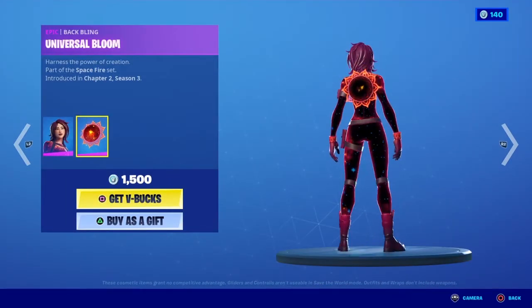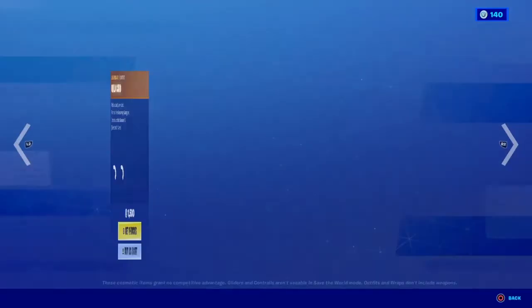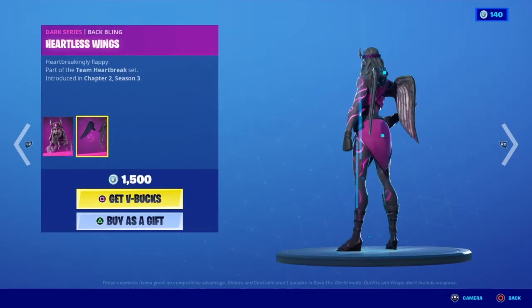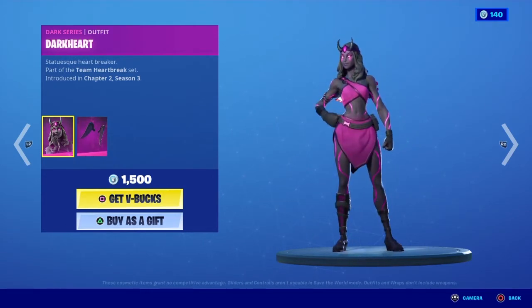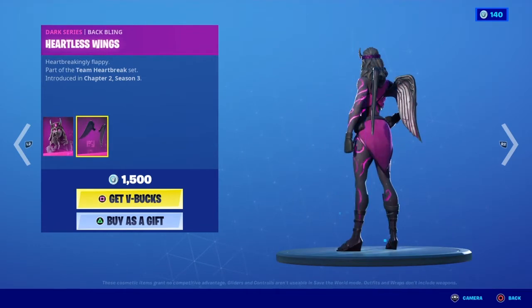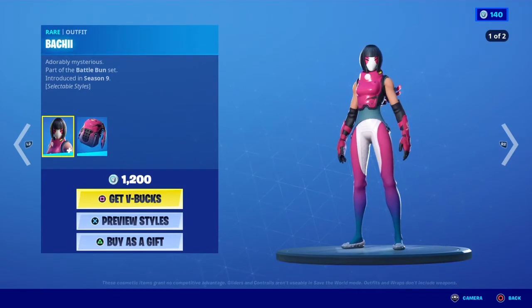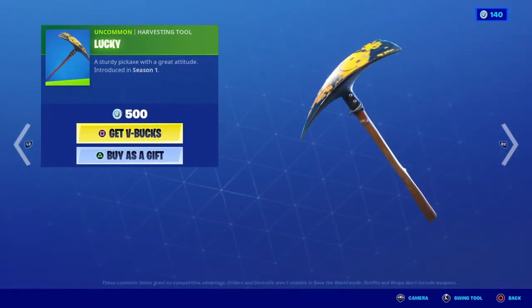Star Flare is back with the Universal Bloom back bling. Dark Heart is back — I haven't seen that skin in the item shop for so long — with the Heartless Wing back bling. Bocce is back with the Mochi back bling. Lucky is back.